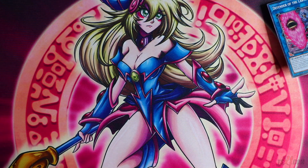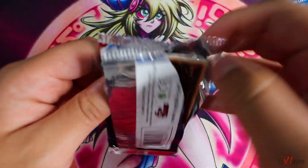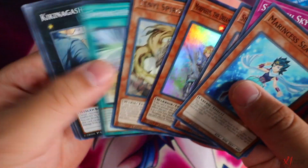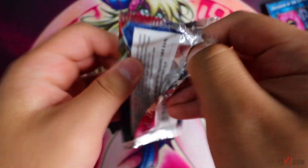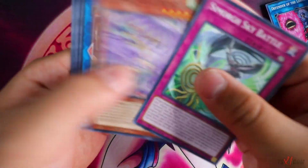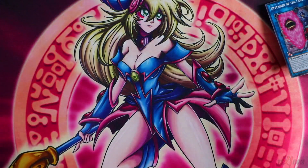I don't know how the Prismatic Rare works exactly — like, do you get it instead of the Super Rare? Do you get it in place of the Rare? Or do you get the Prismatic Rare alongside the Super Rare? I've never been more excited to open a booster box because the chance of getting one of those Prismatic Rares is really slim.